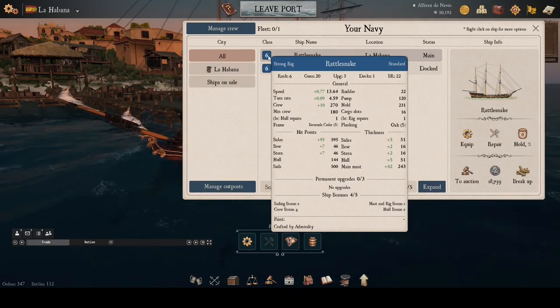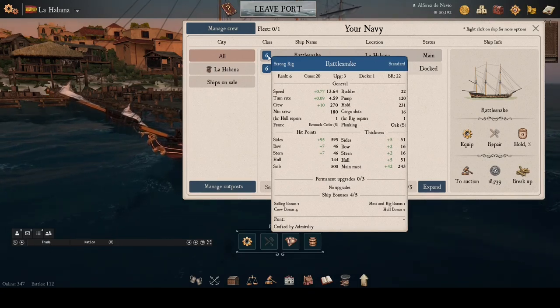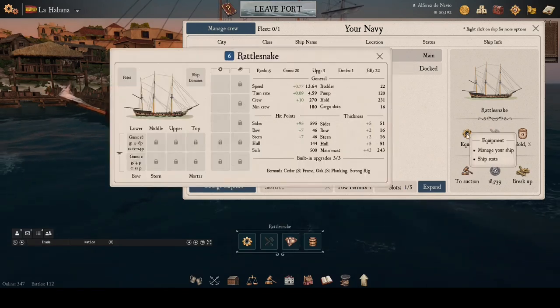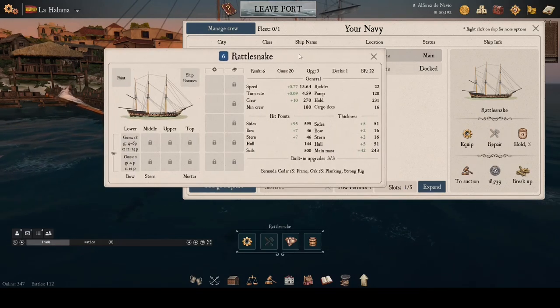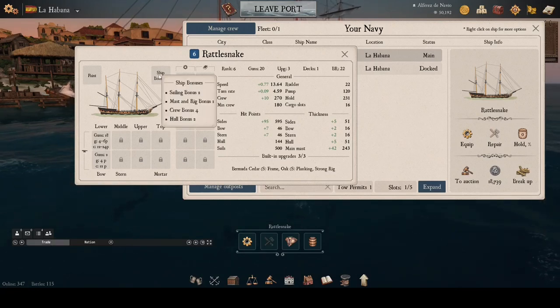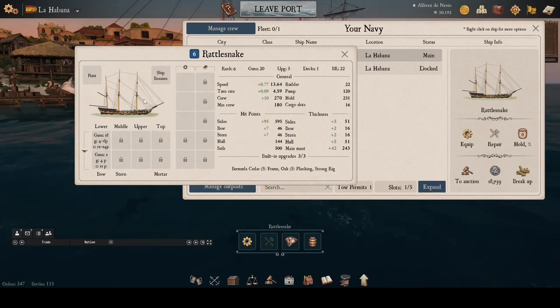Next, we click on the Equip button. This is where we load guns onto the ship, add upgrade mods, and knowledge books. To load guns onto the ship, we need to have the right number of guns of the right caliber in our warehouse. There are three types of guns: medium cannons, long cannons, and carronades.